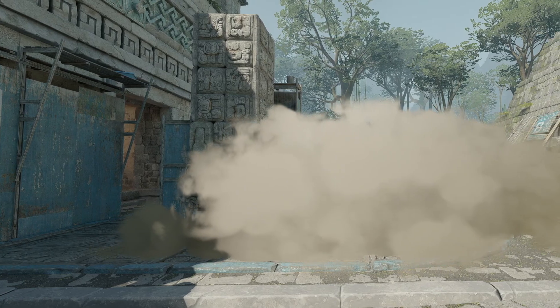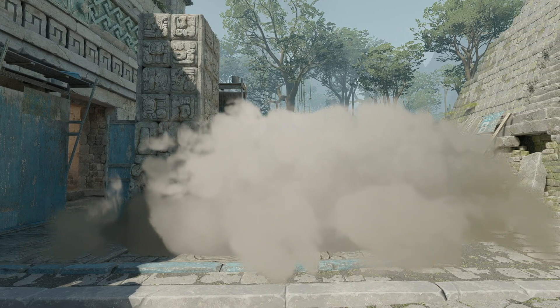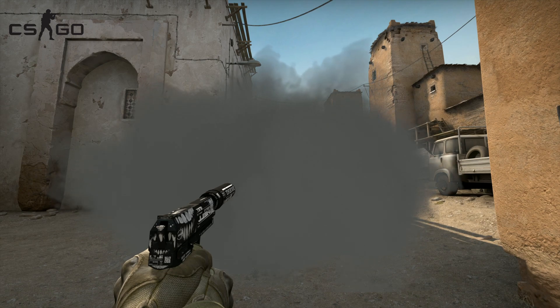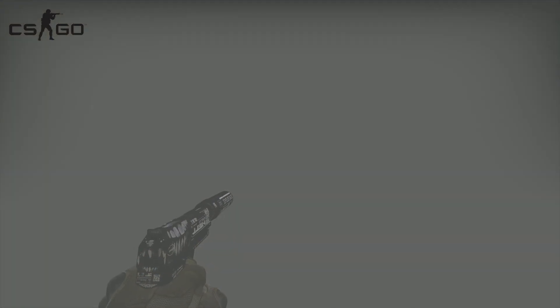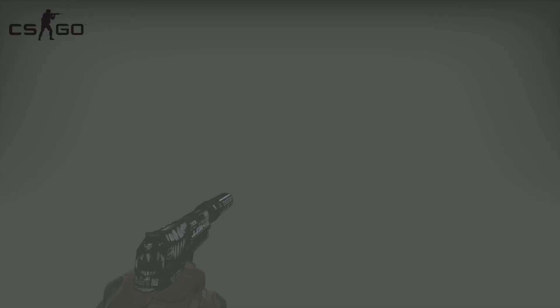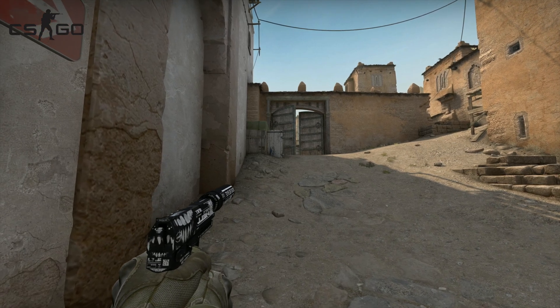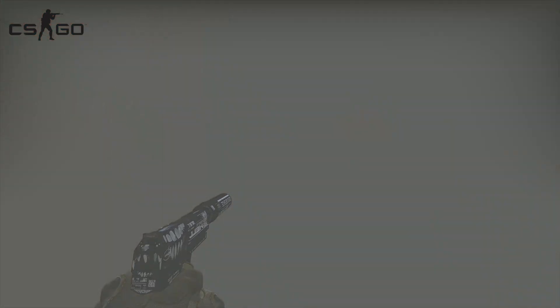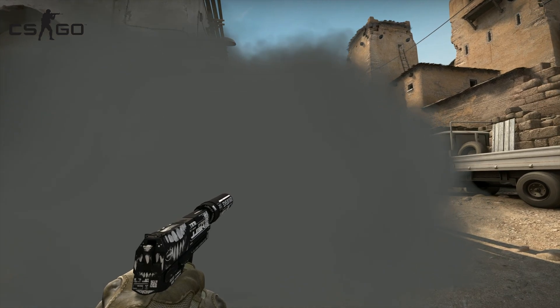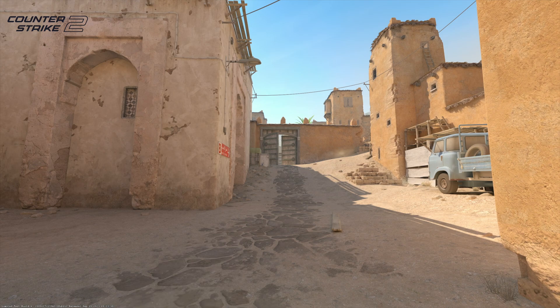CS2, unlike CSGO, features a properly and uniquely implemented volumetric effect applied to the smoke grenade. In CSGO, dropping a smoke creates a grey cloud of particles that blocks the visuals – technically a set of sprites. If a player finds themselves inside this cloud, they will notice a screen filter that turns everything grey and overlaps the view. This is a primitive set of techniques widely used to emulate smoke effects. However, it has nothing in common with how smoke acts in real life. For example, you can't partially leave this cloud and view the outside, and the border between being in the smoke and out of it is rather obvious. This mechanic is completely changed in CS2, where the gas dispersed by the grenade acts like it does in real life – no more filter and visible border.